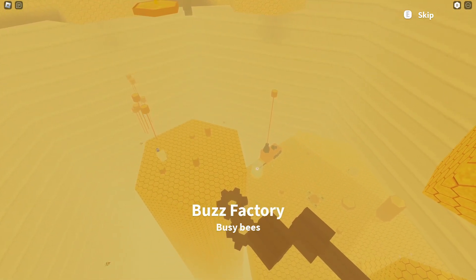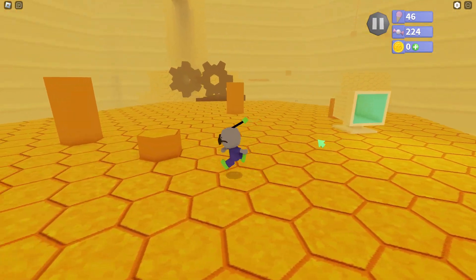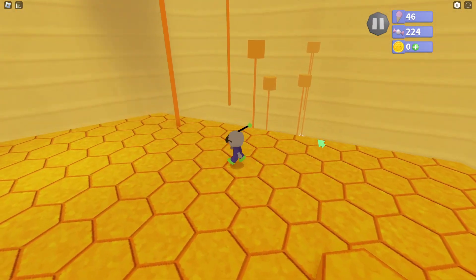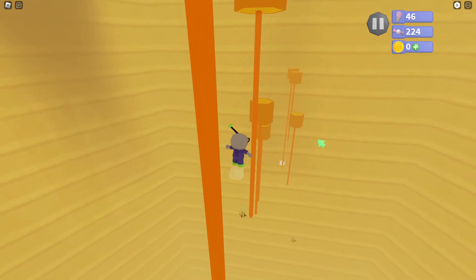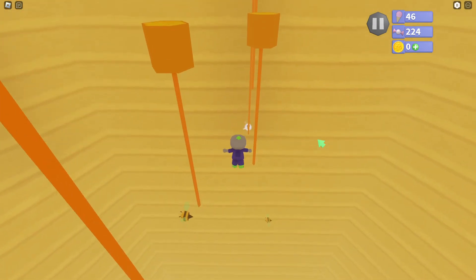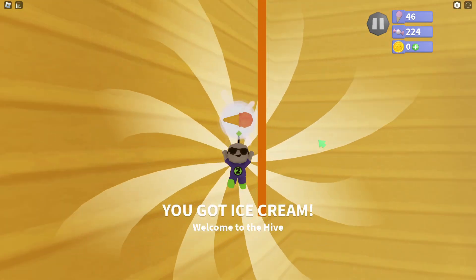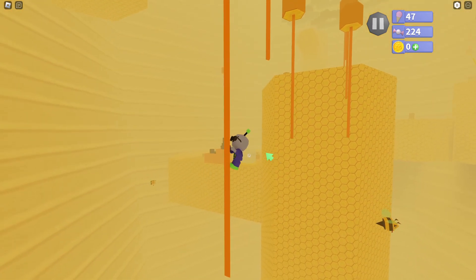Busy bees. The first ice cream we're going to do is Welcome to the Hive, where we have to parkour off these pools. But you could really just long jump, dive, spin — I didn't even touch any of the things. There we go, let me climb back.